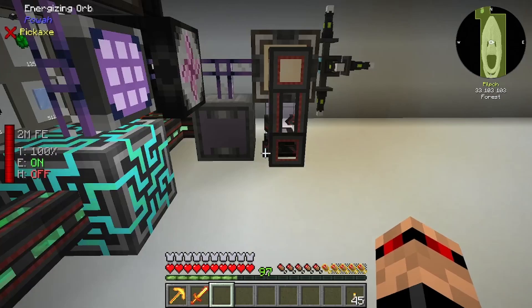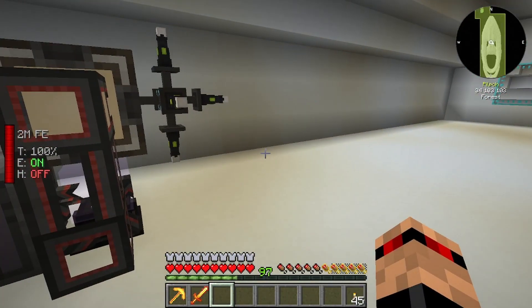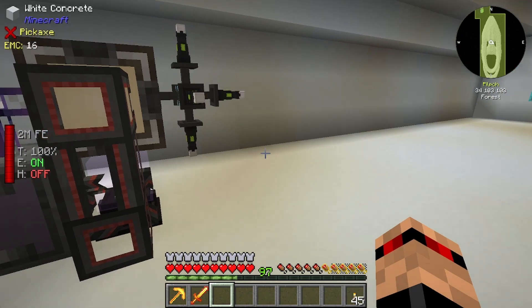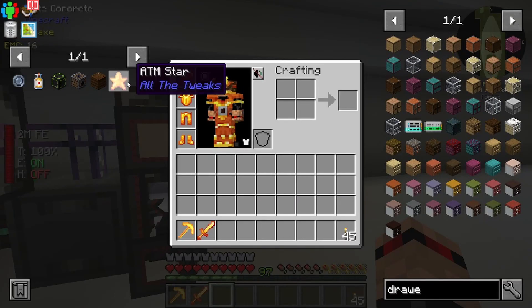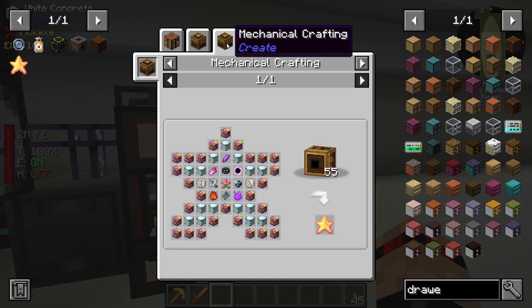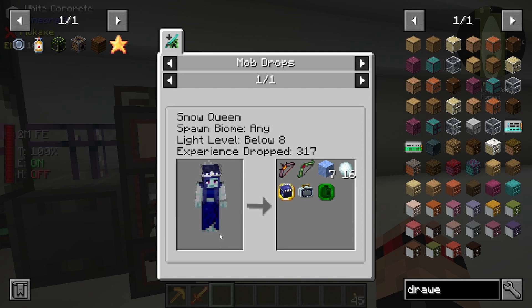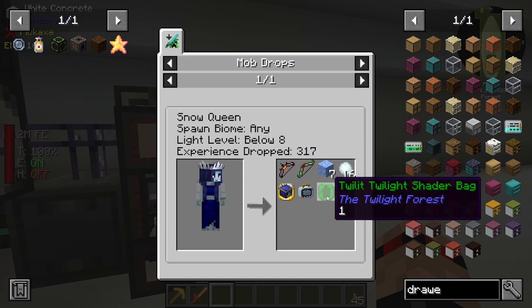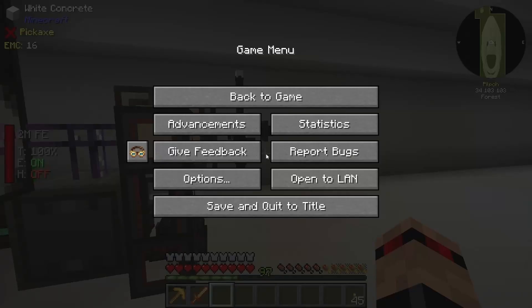...to go to the Twilight Forest and do some Twilight Forest-y stuff, because we need to do that. Not in The End, in the Twilight Forest - but you know what I mean - like in the end of doing stuff in this pack, we need to actually go to the Twilight Forest, thanks to the Oblivion Shard thing.